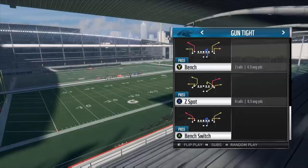Now the only real difference between gun tight and gun tight offset tight end this year in terms of formation alignment is your running back being offset. They now have the same personnel with a tight end. That's why in Madden 18 gun tight is actually better than gun tight offset tight end. Gun tight can be found in six different playbooks: Broncos, Chargers, Colts, Falcons, 49ers, and Panthers — six out of 32, almost 25 percent of playbooks. It's a little rare but they're out there, so definitely check it out if you're running one of those offenses.